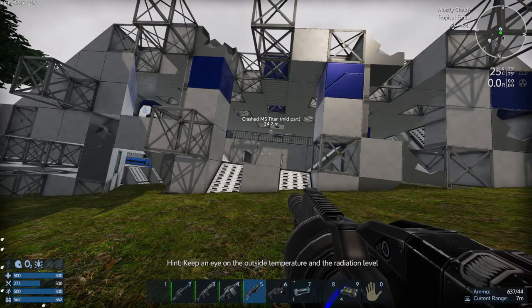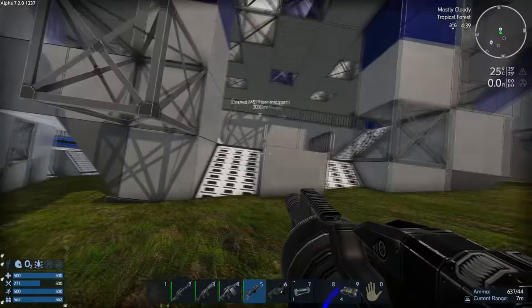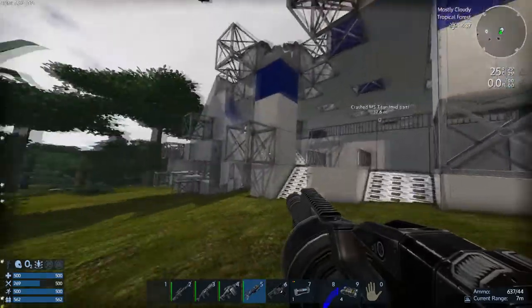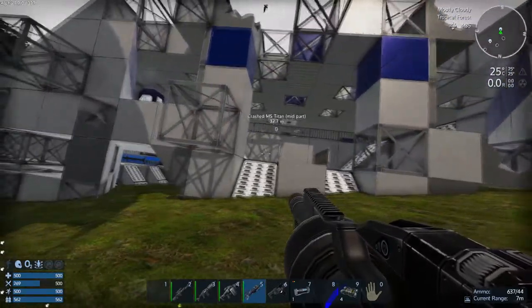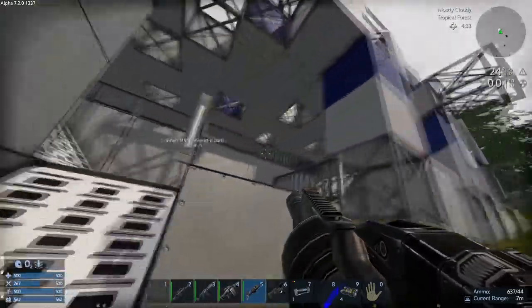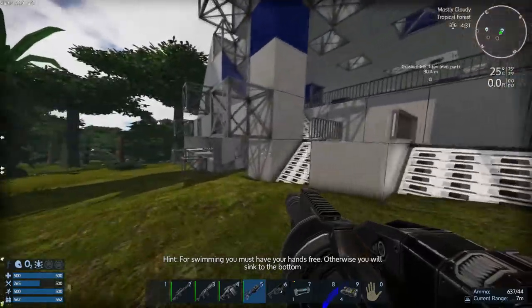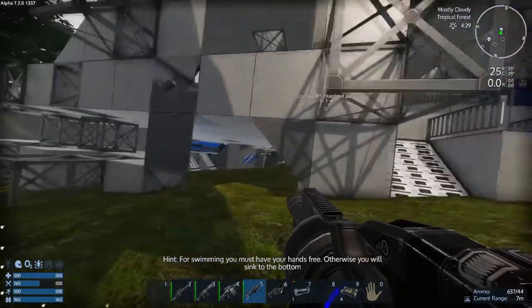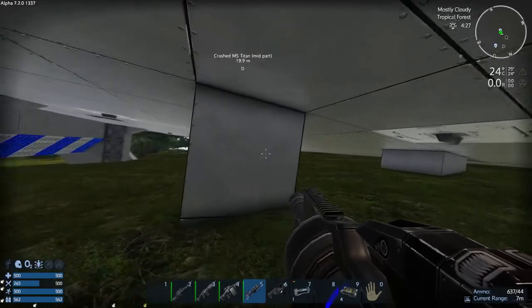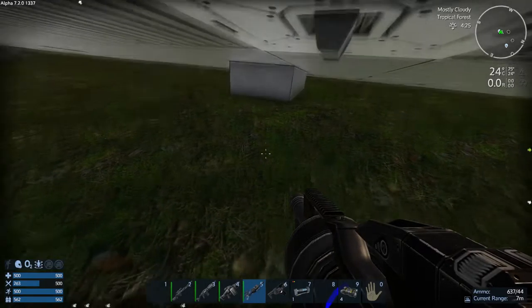We're at the crashed MS Titan mid part. I'm going to show you where the core is. On this side of the crashed Titan mid section, you've got these bits here. If you go to this part and then just through here, you've got that pillar there and that pillar there — that pillar is where the core is, all the way down there.